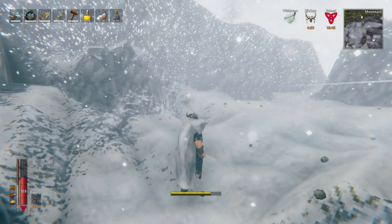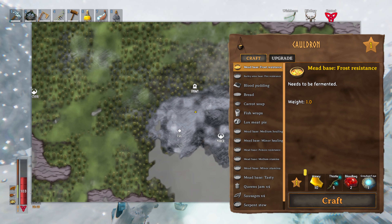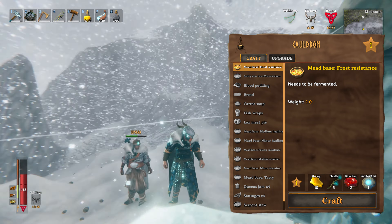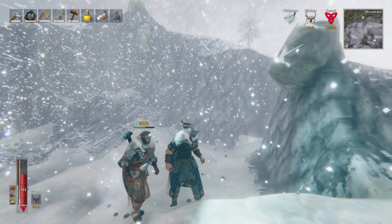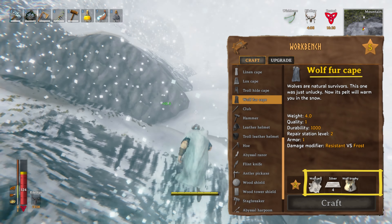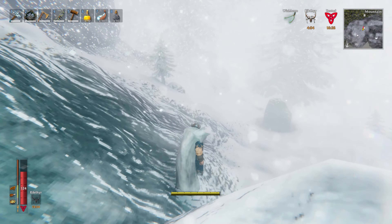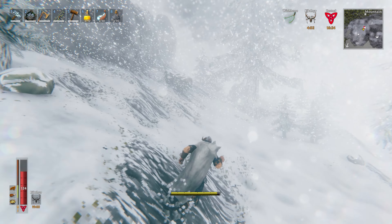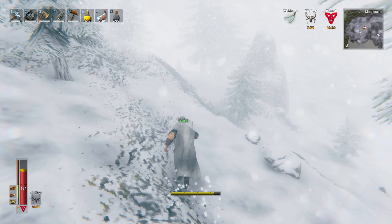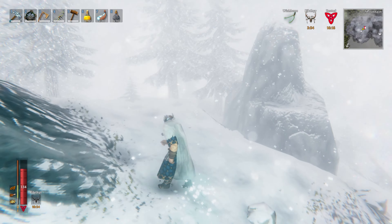You can be protected from the cold via two ways. One way is you could use a frost-resistant potion, which effectively shields you from the cold for a duration of time. The second, more permanent way, is you could wear a wolf fur cape, which you will be able to craft after you obtained a bit of silver and hunted a couple of wolves during your first expeditions in the snowy mountains. However, if you are wet, the wolf fur cape will not be sufficient, and you will still need a frost-resistant potion.